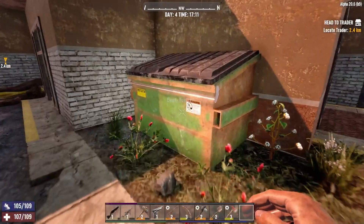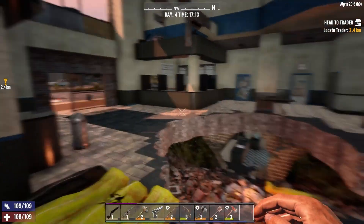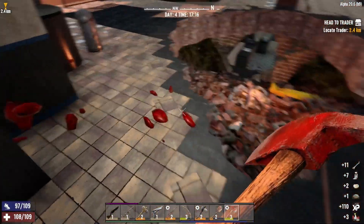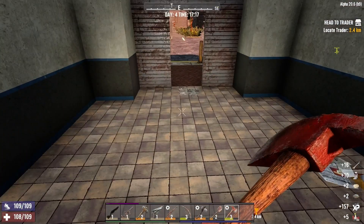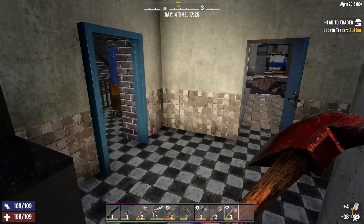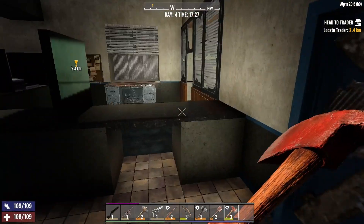Man, this place is like a bomb went off. Must be in the burnt biome, I'm guessing. Get a lot of nitrate powder from this stuff though. Paper. More paper. There's the downstairs right there. I'm hearing some crispies — this definitely is a burnt biome.